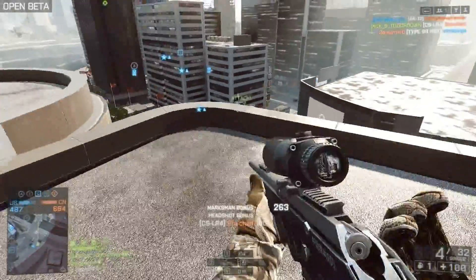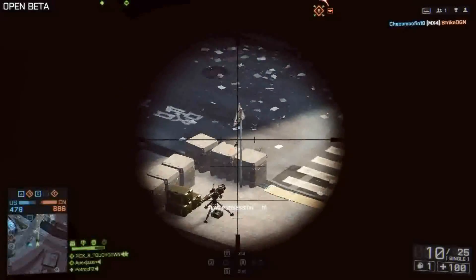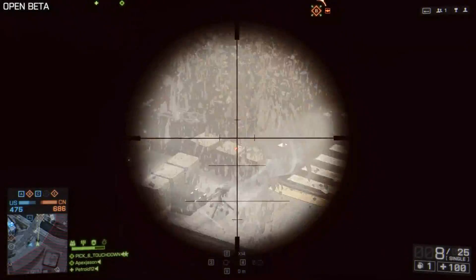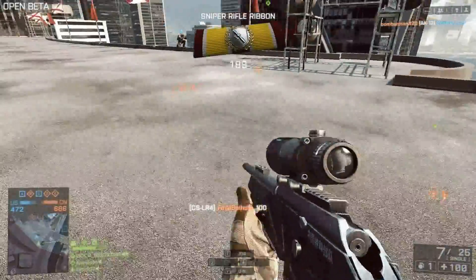So there are little subtle differences in the game. The spot system's a bit slower. You can't bunny hop around anymore either, so if you're running away as a sniper and continually jumping while you're sprinting, you slow down.